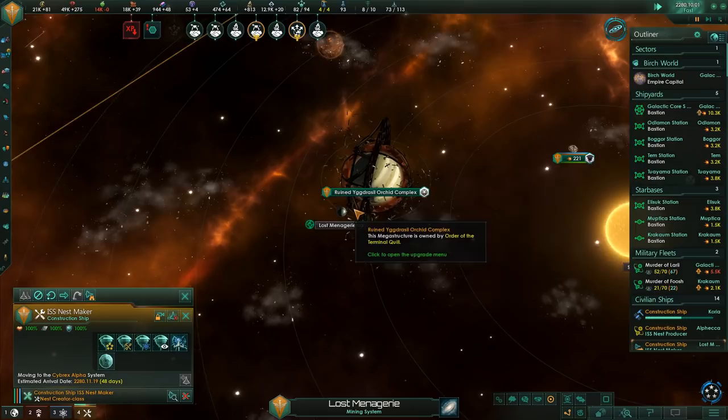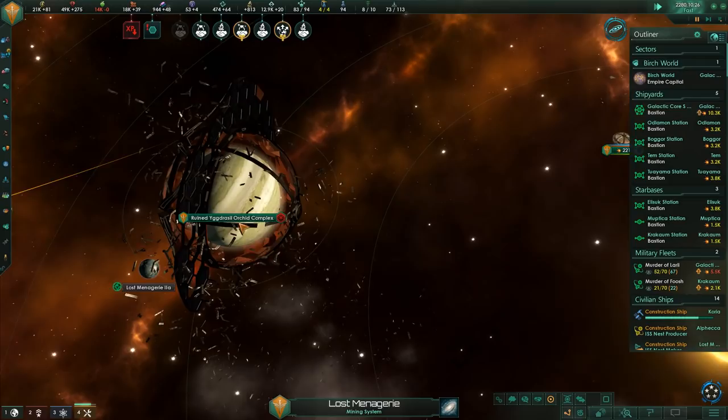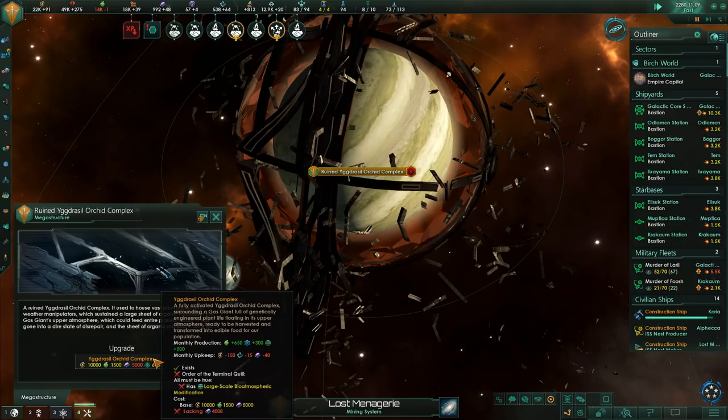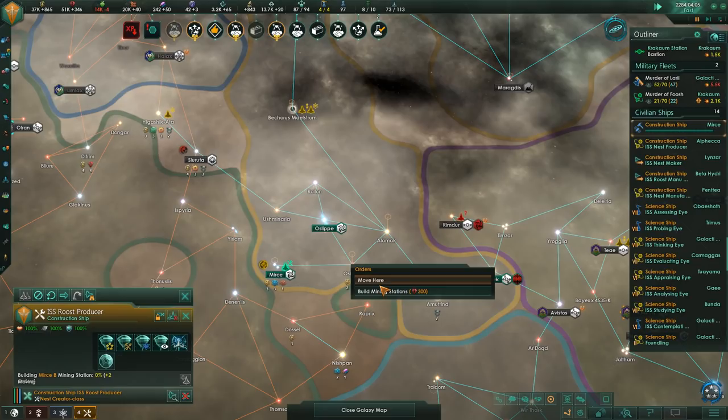Now we discover that in one of the systems I've randomly claimed, it's got an abandoned orchard complex - that's pretty handy, because right now our economy is barely producing any food. Virtually all of our food is being bought off the market, but this megastructure can produce food. So once we have the tech that allows us to understand this thing, we can very rapidly rebuild the ruined version of it and make our economy look a bit better.